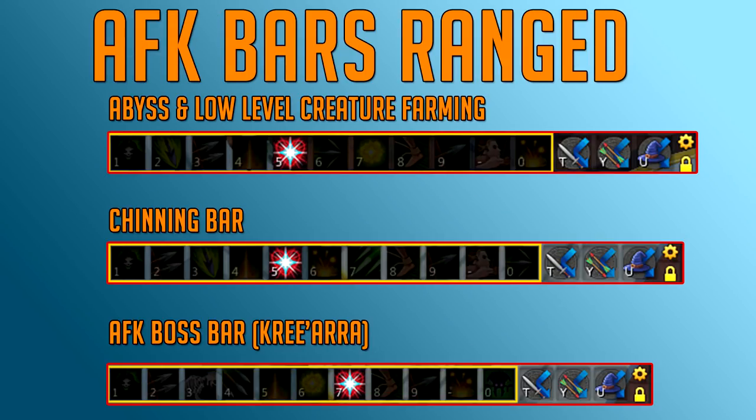Kicking off with the AFK bars for Ranged. The first bar is for the Abyss and low-level creature farming. The second is for Chinning, which is also mostly at the Abyss. And the third one is the AFK boss bar for Kree'arra that I personally use.